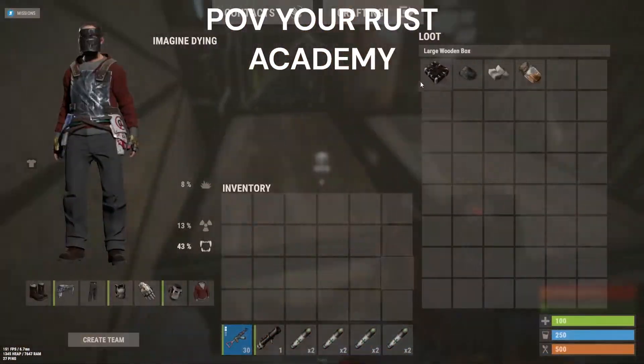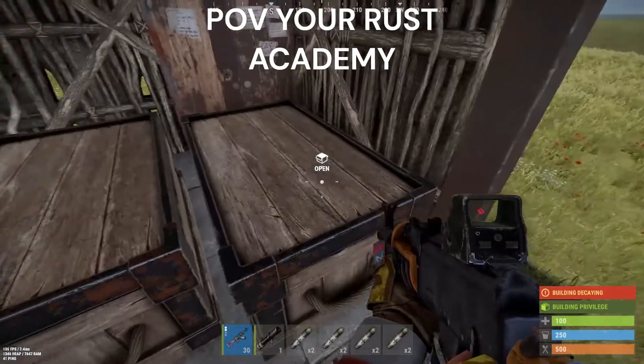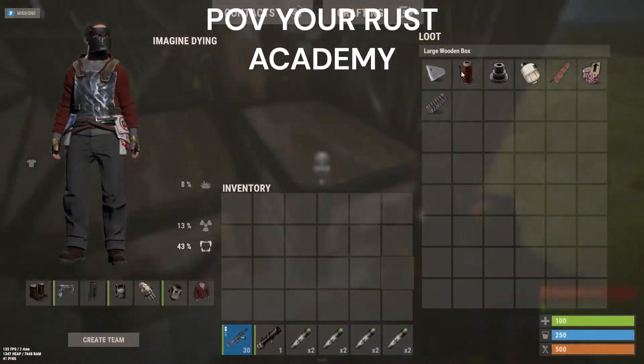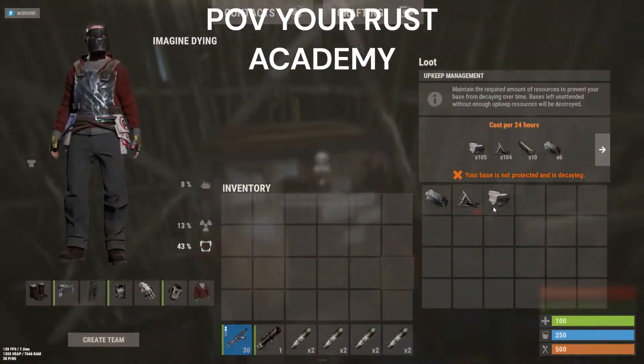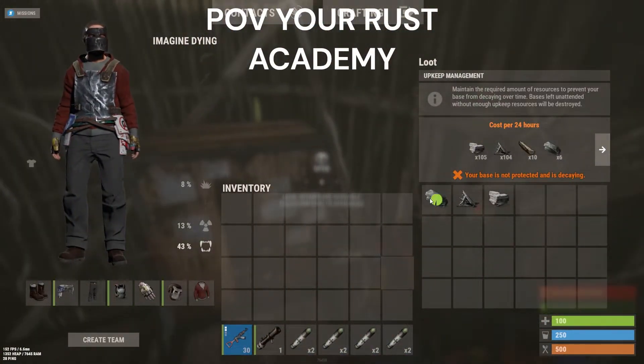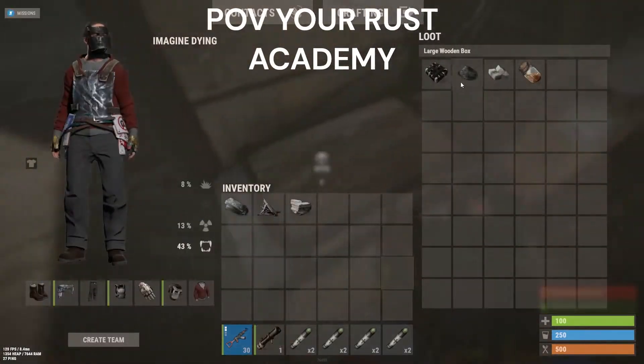We got loot, let's see what it is. We got some boom. We got a ton of comps, oh my gosh, so much. Let's look at TC - oh my gosh, so much materials. Alright, I'm gonna check this and I'm gonna do it.